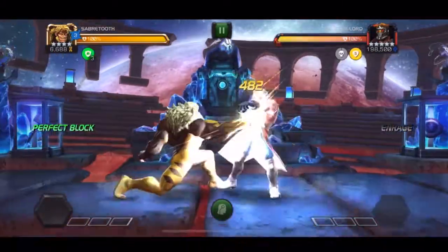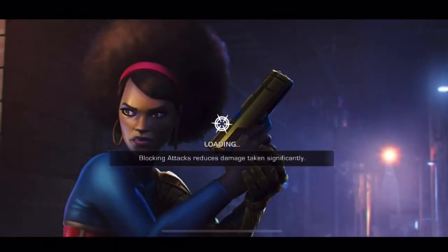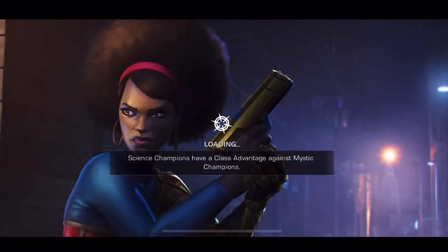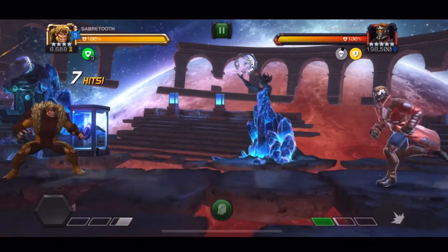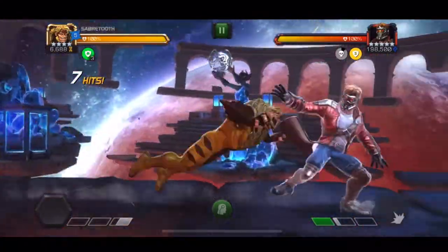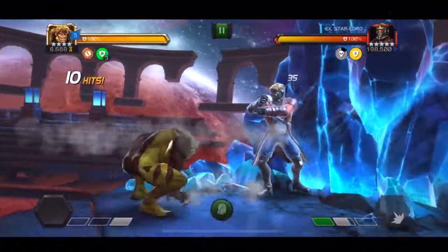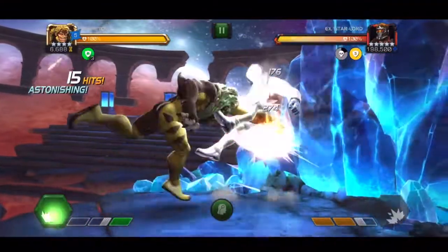When we went back in and started the fight, it was only three, so I had to quit and start over again. These persistent charges are what allow you to carry over your furies from fight to fight. With the Sasquatch synergy, you can throw a Special 3 to gain a persistent charge, which allows you to essentially permanently keep all those furies throughout the entire path—unless you happen to mess up and die before throwing your first Special 3.